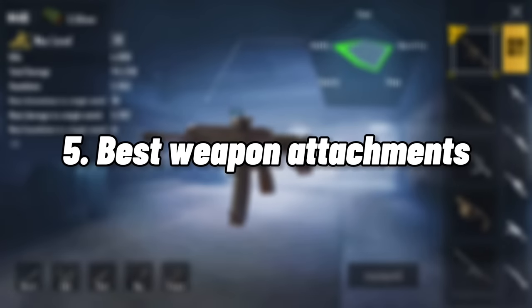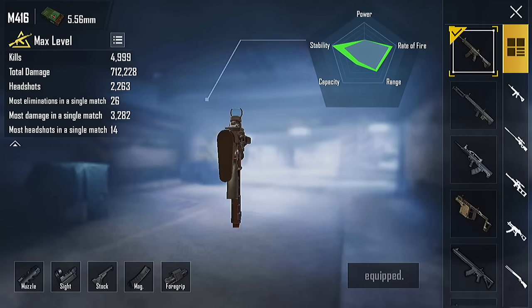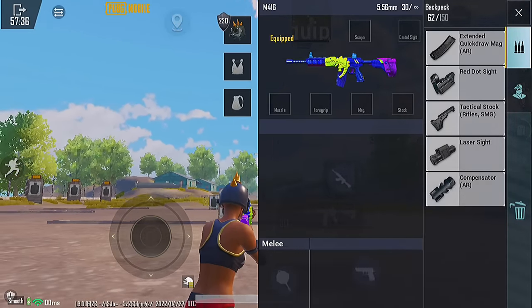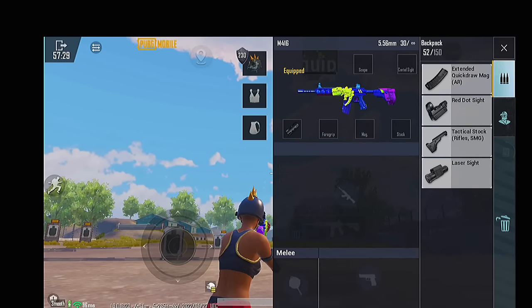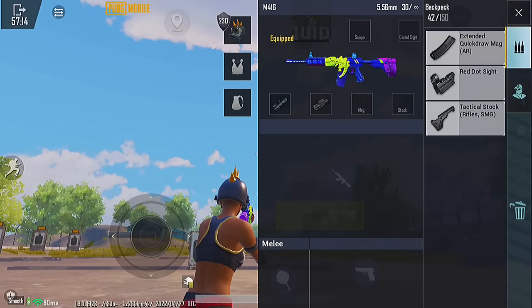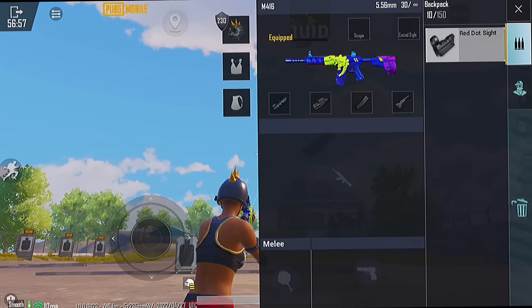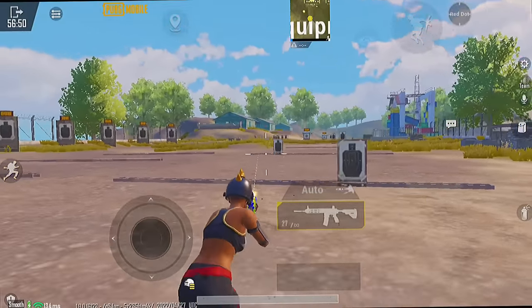The next tip covers the best attachments I like to use in TDM. In the muzzle slot, I like to use the compensator because it reduces vertical and horizontal recoil. The next attachment is a laser sight because it reduces hip fire spread — it is really good for close range. The next attachment is stock, which also reduces weapon shake. Quick mag draw is also important for fast reloading. And I use a red dot because with it I can find my target quickly.